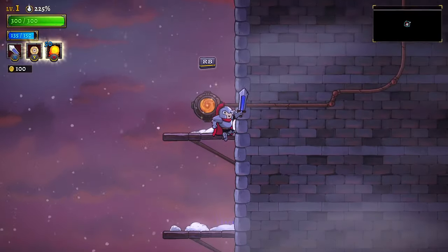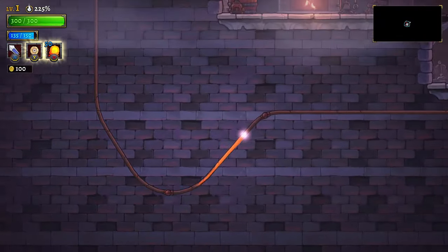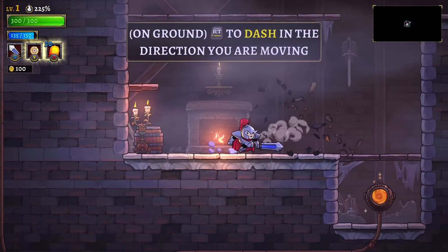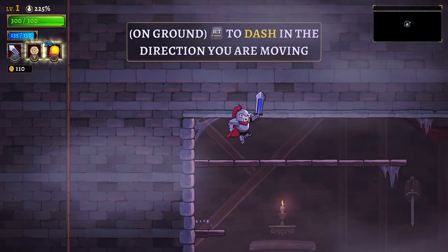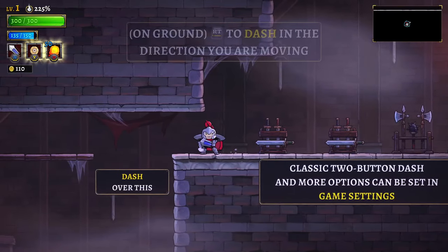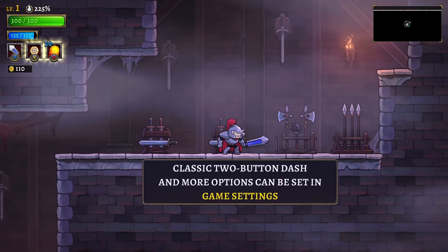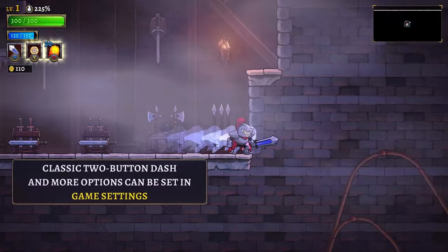Hold A — it's already too many buttons, I can't keep track of them. They need to just become natural muscle memory. Yeah, dash! What about introducing some of these mechanics one at a time instead of all at once? Classic two-button dash, and more options can be set in game settings.